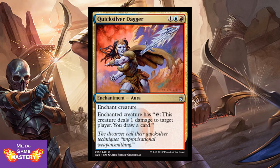Here we have Quicksilver Dagger. It's 3 CMC, 1 colorless blue-red, enchantment aura. Enchanted creature has: tap, this creature deals 1 damage to target player, you draw a card. The great fear of enchantment auras is getting 2-for-1'd. This mitigates that by giving you incremental advantage by pinging the opponent every single turn, and it can replace itself right away — giving you the value you need to justify its cost.